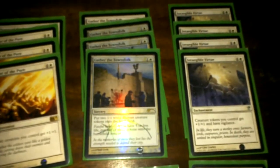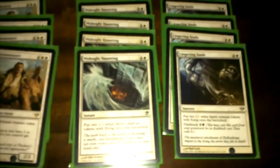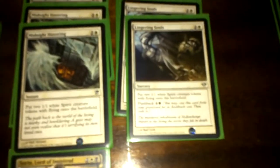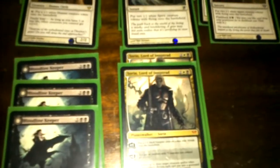Aside from Gather the Townsfolk, I have quite a few more cards that create tokens. I play four Midnight Hauntings and four Lingering Souls. Midnight Haunting is an instant that creates two 1/1 white flying Spirit creature tokens. Lingering Souls does the same for the same mana cost but it's a sorcery, and it flashbacks for one colorless and one black mana.